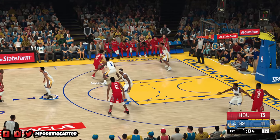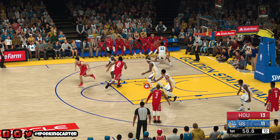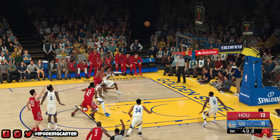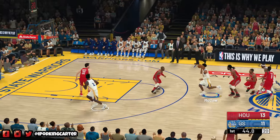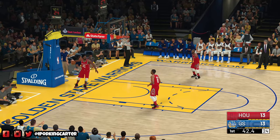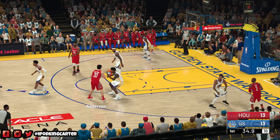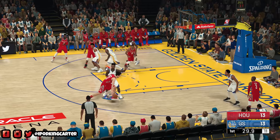DeMarcus Cousins has his takeover badge activated. After scoring three times straight, they gave him his takeover badge — so maybe you've got to score three times in a row to earn it. The defense is nowhere to be seen. Ryan Anderson misses, and I thought they were going to run the floor with DeMarcus Cousins, but they don't use the takeover badge. Bell hits the jump shot and they've tied it up with the CPU.